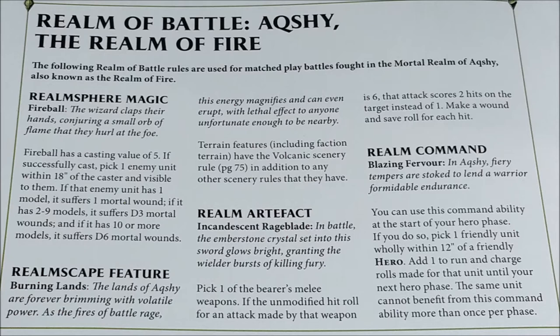The realmscape feature is not less aggressive. Every scenery element on the field has the Volcanic rule — one of the terrain rules in the General Handbook 2020 about negative effects. At the start of each hero phase, you roll a dice for each volcanic terrain feature, and on a 6, each unit within 1 inch of that terrain feature suffers D3 mortal wounds. It's really quite an aggressive and explosive realm — you can receive quite a lot of wounds from the table itself.